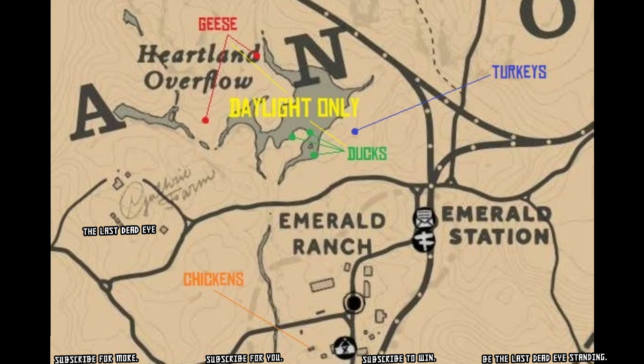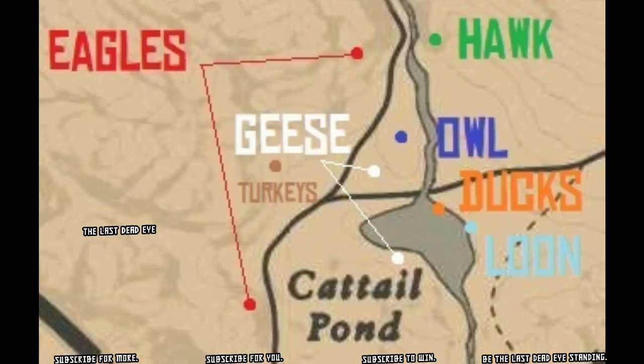For plump bird meat, over at Heartland Overflow you can find geese, turkeys, as well as chickens. And then at Cattail Pond you'll be able to find geese and turkeys there as well.